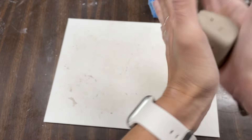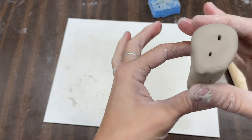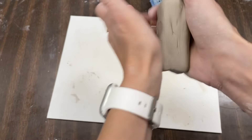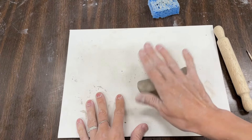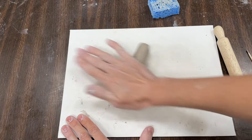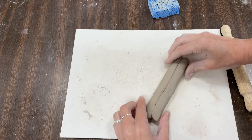This time let's try to make a coil instead of a ball. So I'm going to take my clay and go back and forth. I'm going to place mine on my board and start rolling it to make my coil. Go ahead and try to roll your clay to make a coil.